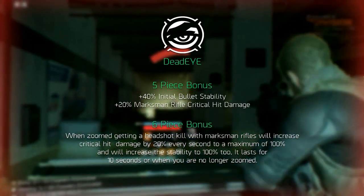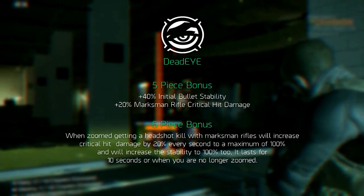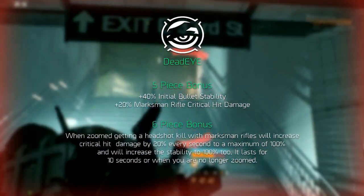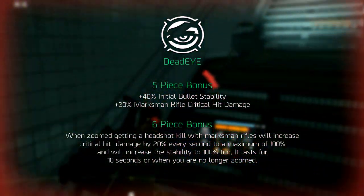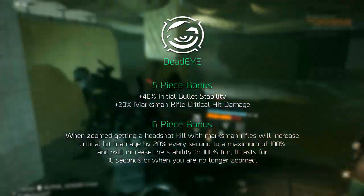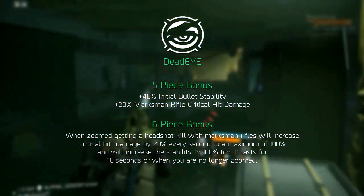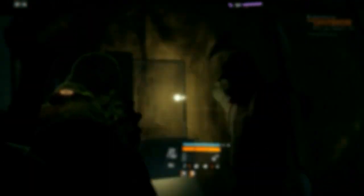The six piece bonus adds the Improved Dead Eye talent. When zoomed, getting a headshot kill with marksman rifles will increase critical hit damage by 20 percent every second to a maximum of 100 percent, and will also increase stability by 100 percent. This lasts for 10 seconds or until you are no longer zoomed.